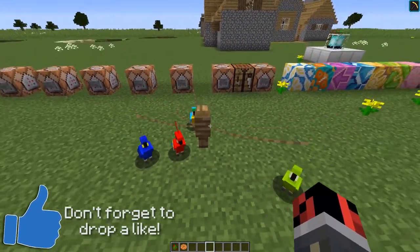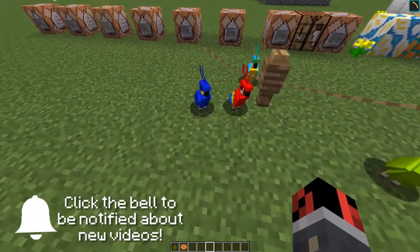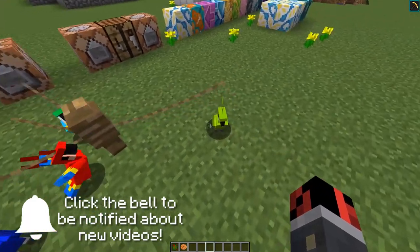The first thing is that they added a new type of mob, which is the parrot. It can come in four different colors: blue, red, light blue, and green.